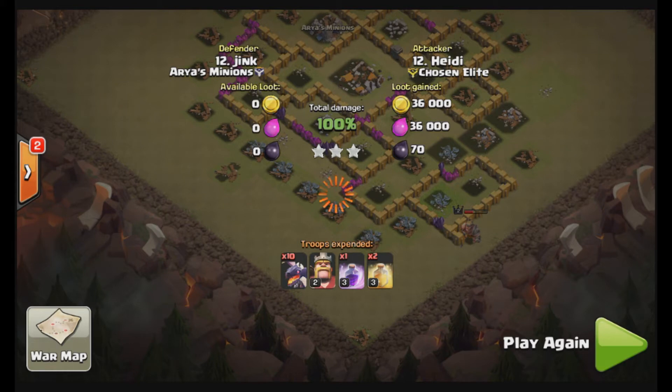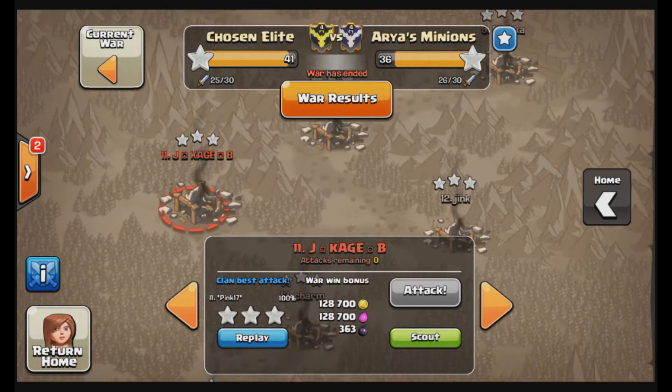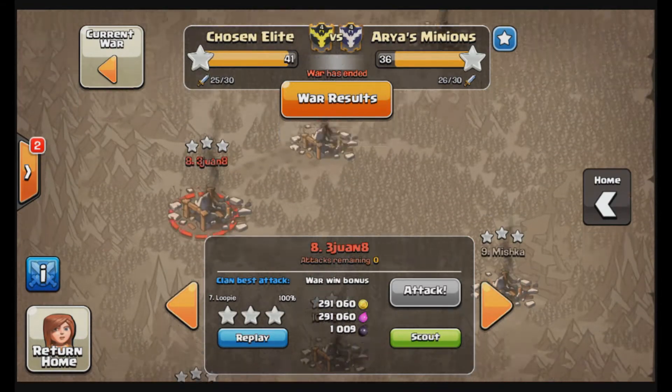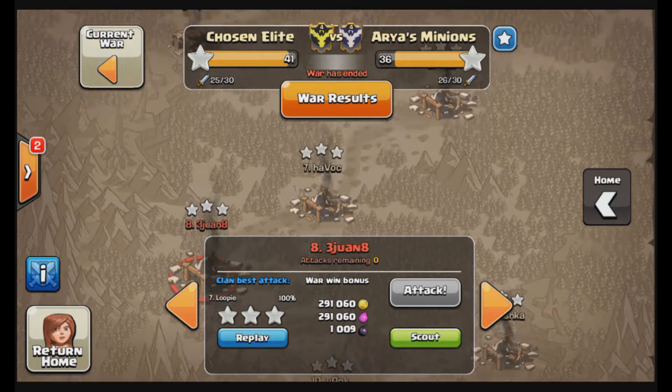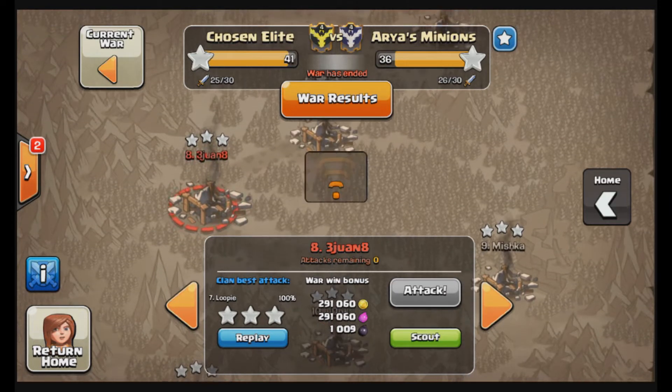Two good attacks from Heidi — she got six stars. Really nice attacks by her. Let's go to the next attack. A lot of good attacks on that base, so let's show number eight. Let's show Loopy.